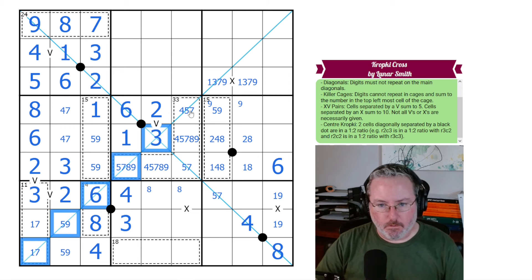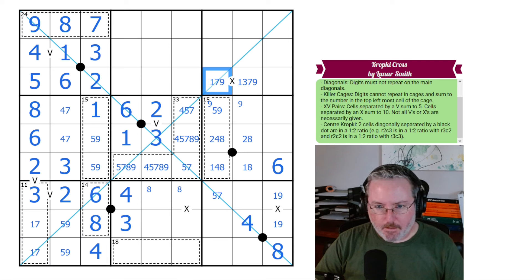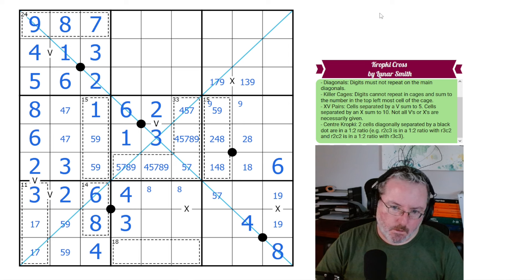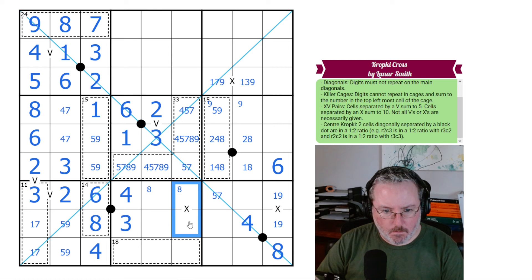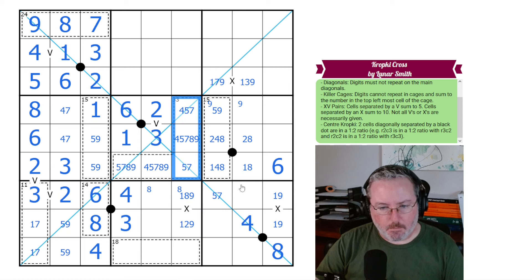Looking at the other diagonal now, this can't be 3, so this can't be 7 — that wasn't a whole lot. Looking at this X clue: it can't be 6-4 or 7-3. It could be 1-9 or 8-2. Again, we don't seem to be able to rule out any possibilities up here in the 33 cage.